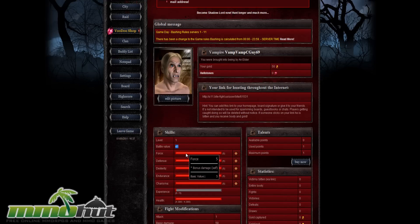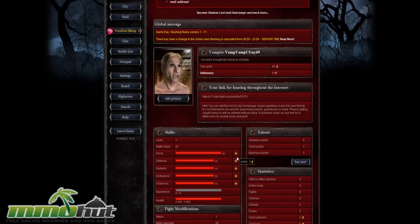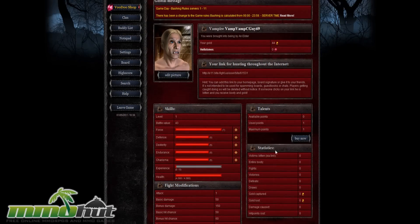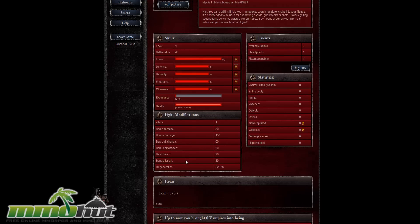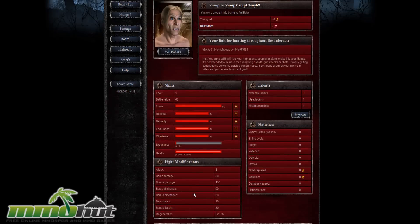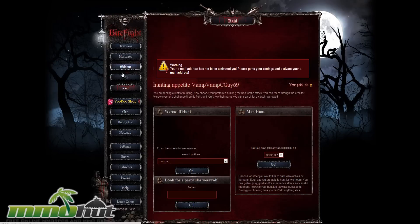Looks like I got Force over there, which I guess is strength. Why couldn't they just call it strength? I guess they like Star Wars or something, so I'm going to go increase my force. It costs gold every time, so gold can increase your stats, which seems pretty ridiculous — though it does cost more and more each time. I guess I can get gold after I kill people and stuff. I got 0 out of 3 items — I can only hold 3 items. And I've brought 0 vampires into being so far.